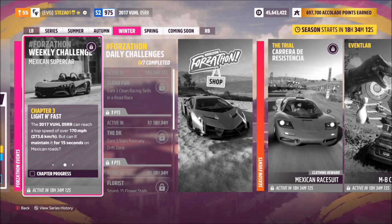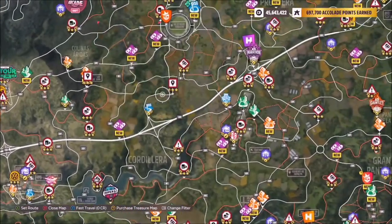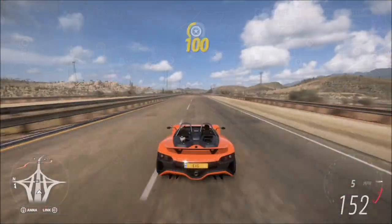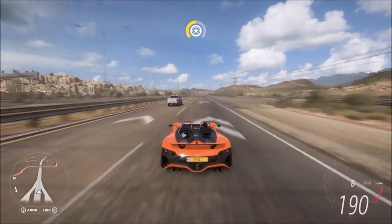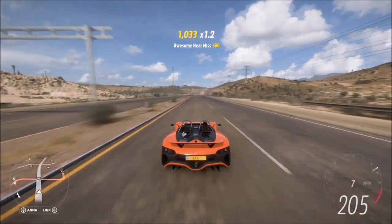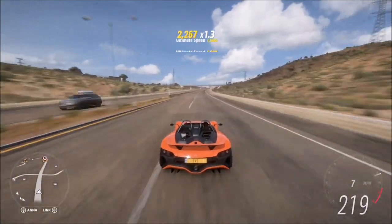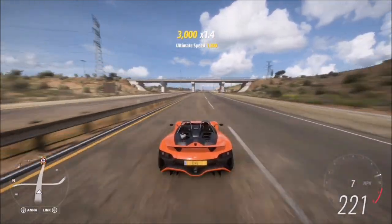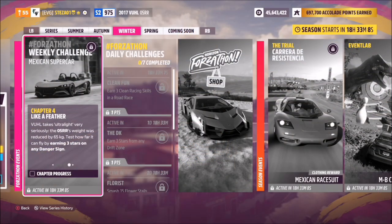The next challenge wants you to hit 170 mph or above for more than 15 seconds. I recommend heading over to the highway for this one. You can sit at 175 or 180 mph, or just go flat out. I wouldn't bother timing it — just wait for the challenge to pop up as completed, as sometimes it can differ between 13 and 17 or 18 seconds. Just sit there flat out until it pops up.